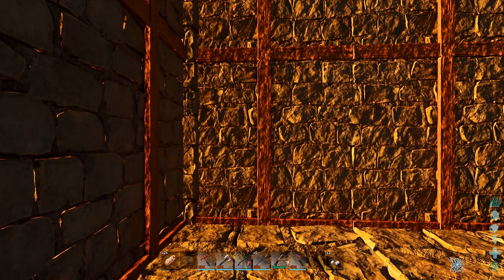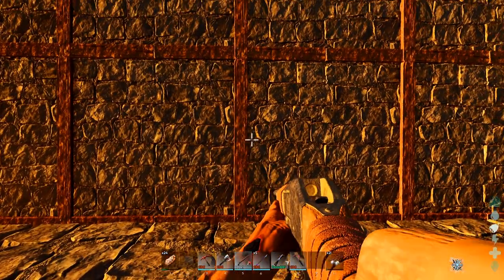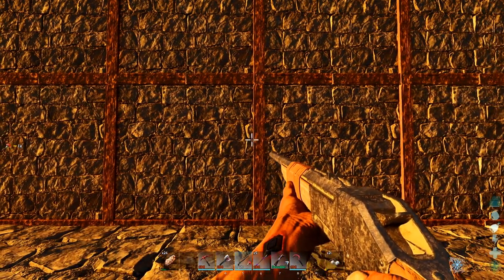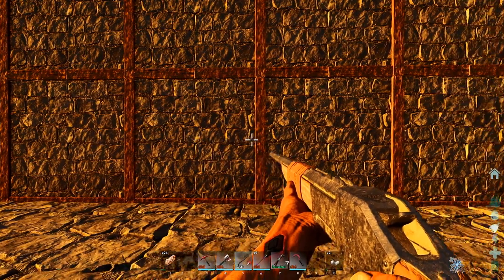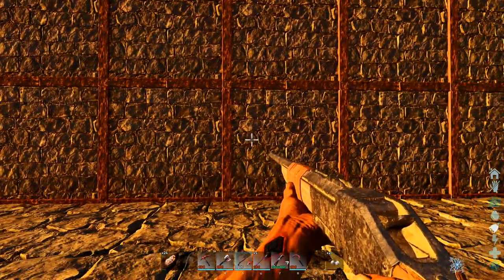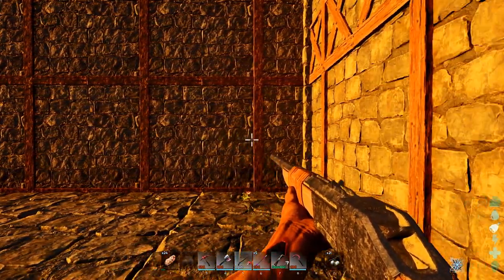What are we looking at here? Let's count. One, two, three, four, five, six, seven, eight, nine, ten, eleven, twelve, thirteen, fourteen, fifteen, sixteen. So eight on each side - that should be it.